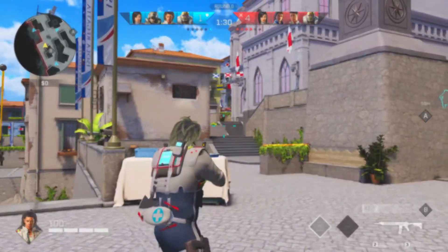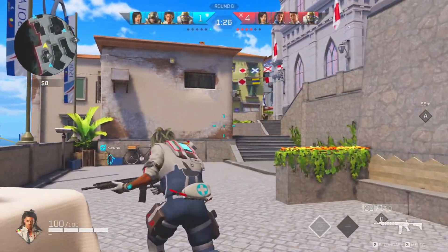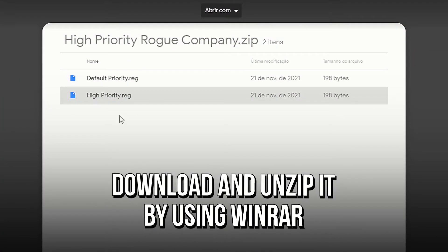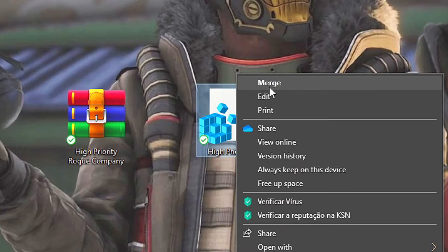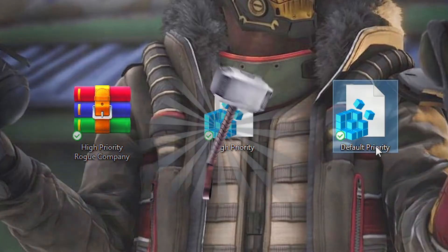In the fifth and last step, you will set your Rogue Company as a high-priority process, for making your system dedicate maximum performance to it. First, download the compressed file HighPriorityRogueCompany by using the link in the description below. After that, right-click on the file HighPriority, and then select Merge. Lastly, click on Yes and OK to apply the change. And if you want to undo this, just merge the file DefaultPriority.